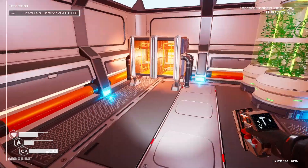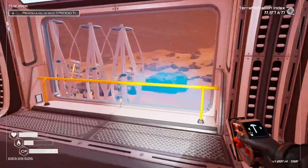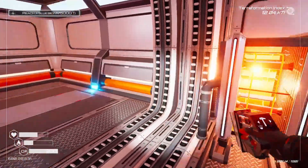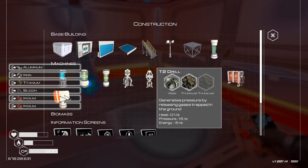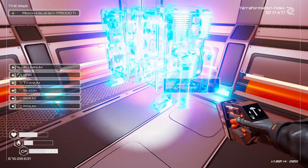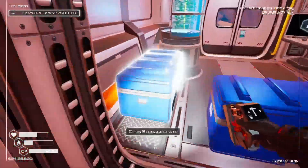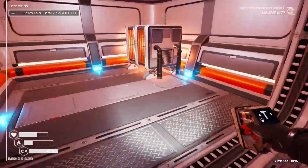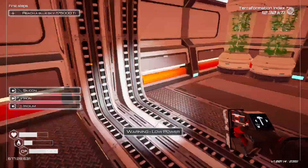I can expand this way, right? Yeah okay. I'm gonna need to move those because I need more space. I'll deconstruct this and put it here. Can I make another one? I need iridium, titanium, and aluminum — I spent all the aluminum already. So for now I'll just make the T1 heaters I guess. Low power — just what I expected.